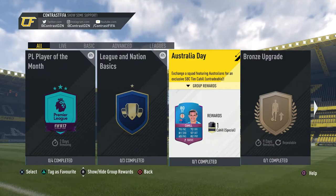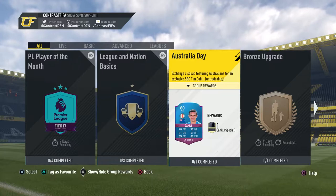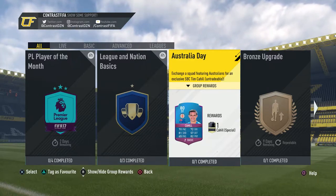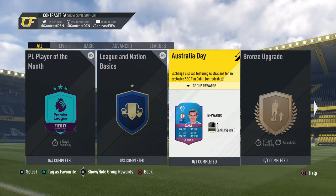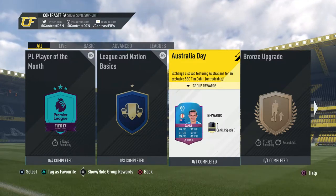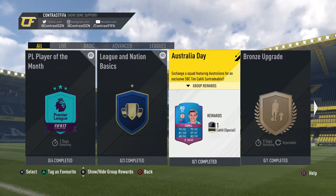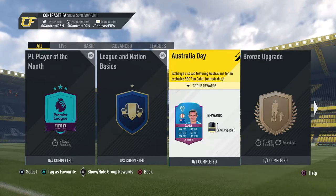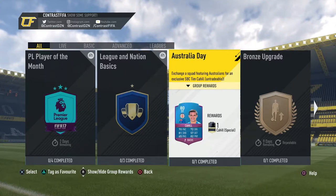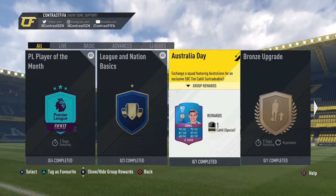Welcome back to a new video on my channel. This is another squad builder challenge, and today we have the Australia Day Tim Cahill - he's an 80 rated striker who plays for Melbourne City Australia: 70 pace, 81 shooting, 65 passing, 72 dribbling, 57 defending, and 82 physical.